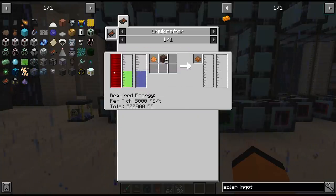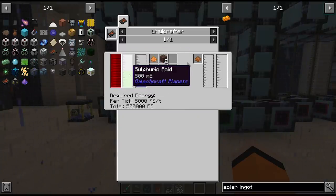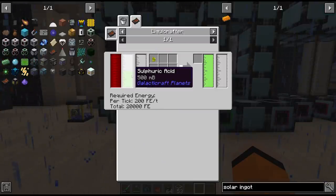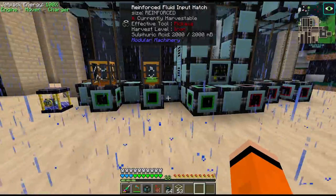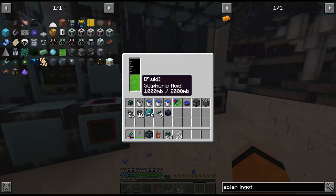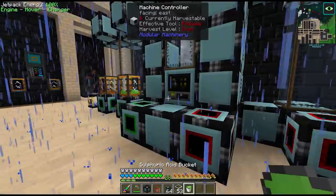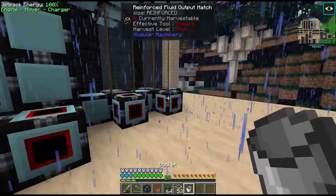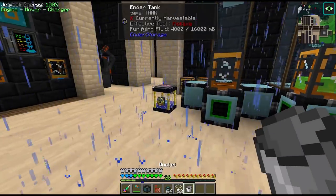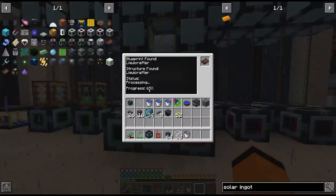As for the sulfuric acid — since we only got a couple of buckets, rather than going back to Venus every time we need it there is actually a duplication recipe using some crystallized sulfur. This will turn half a bucket into a full bucket. So we can put in our sulfuric acid and some crystallized sulfur — which we have on passive — and this will output double the sulfuric acid input, which for now we're going to recycle back into the input. Then we put in our solar dust and volcanic rock along with the purifying bath salts and sulfuric acid, and this gives us our empowered solar dust.